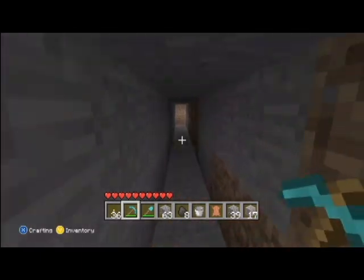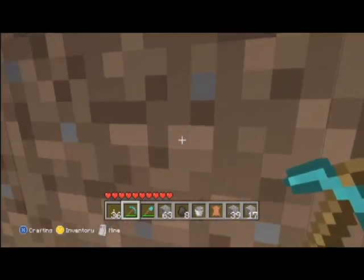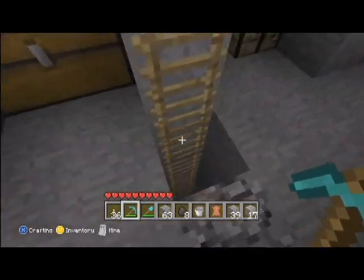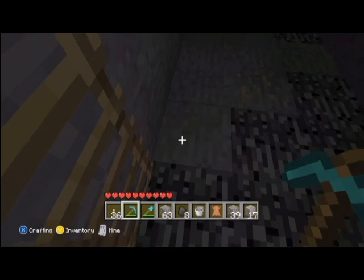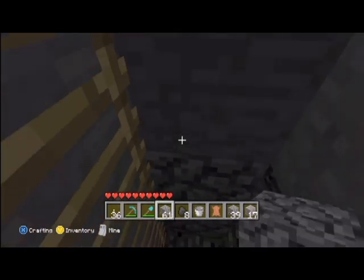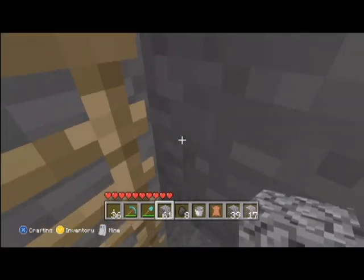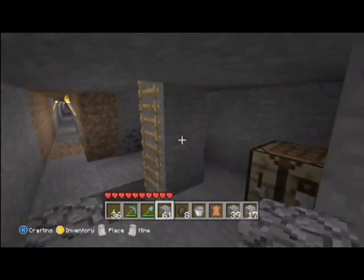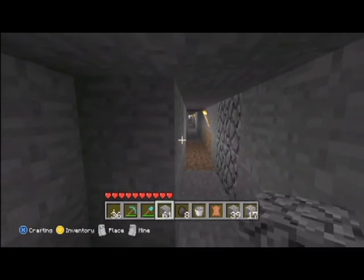I'm going to be showing you the best way to go down for diamonds. What I do is I go to bedrock, and then I go seven blocks up — and that's where we found all of our diamonds. That's basically the best way to find diamonds. So thanks for watching guys, this is DMF Snipes signing off.